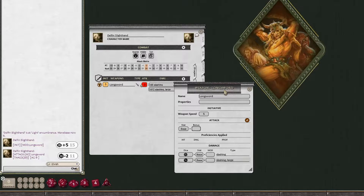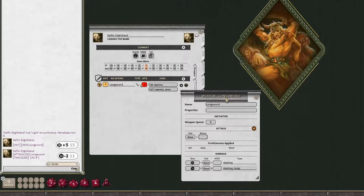To apply proficiencies to a weapon — in this case an elf using a longsword who is also specialized with a longsword — you need to apply all those proficiencies. Note the value here is negative two because no proficiency has been applied, so it assumes this is a non-proficient weapon. To add a proficiency, you go into Weapon Properties and click the pencil icon.